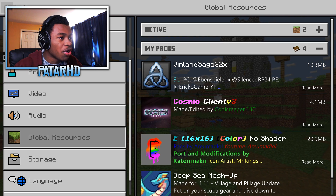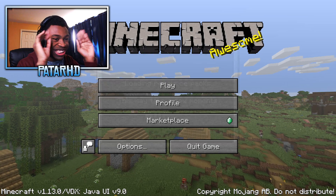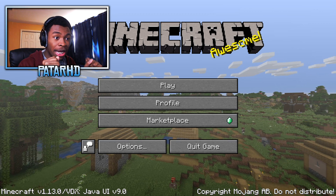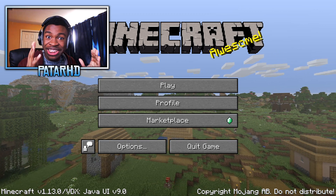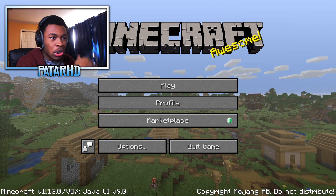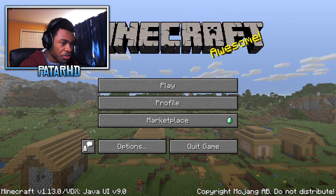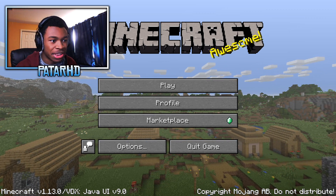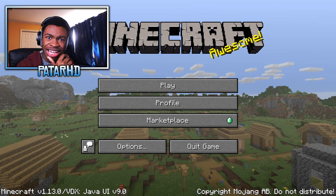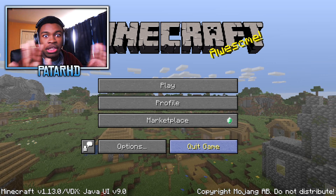We activated the pack — let's go back and see the transformation from Pocket Edition. Oh my god, this actually looks like Java Edition. Literally the logo looks like Java Edition, you got the copyright Mojang AB. Obviously the Java UI layout isn't exactly what it is in Java, but oh my god.